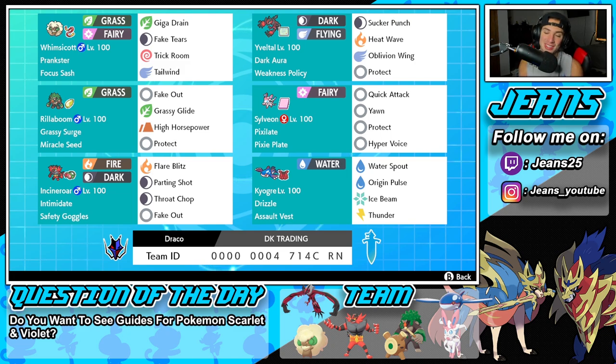If you guys want to rent this team for yourself, the rental code is at the bottom of the screen. But let's get after it — let's hop on that ranked double ladder, look to get some wins with this Series 14 Sylveon team.